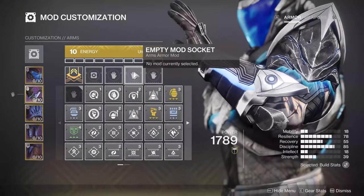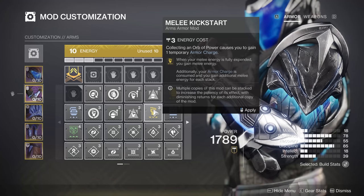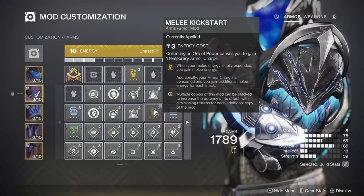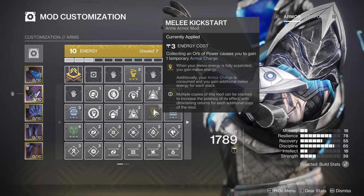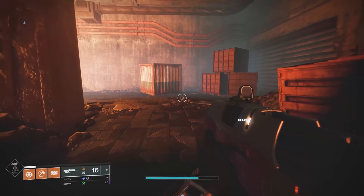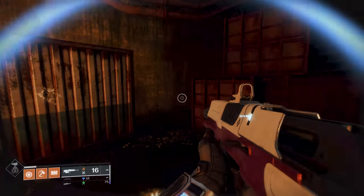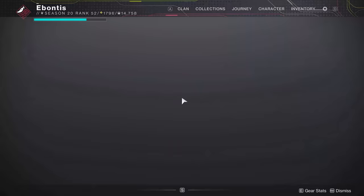The easiest example is Melee Kickstart. Collecting an orb of power gives you one temporary Armor Charge. This mod specifically says: when your melee energy is fully expended, you gain melee energy back. So if I throw my Hammer, I don't start at zero recharge time — I start a little above that. Every time I throw the Hammer, I've already got part of the recharge done just from having the mod equipped.